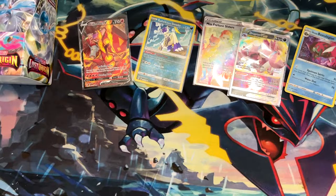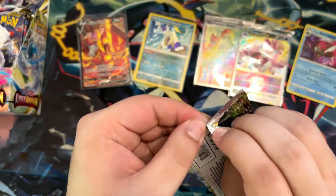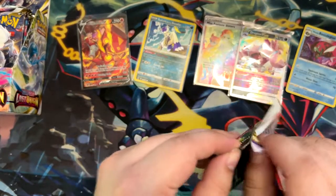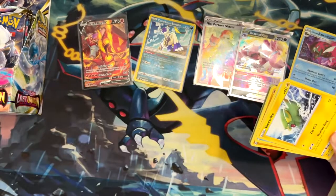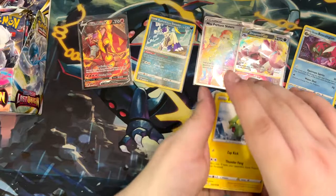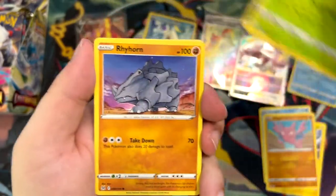So now we can pull some booster packs from the booster box over here and see what else we can get. I'm really hoping we get an alternate art. As I've said in the Lost Abyss opening, I would really love to get the Aerodactyl — that one would be sick. That's a really cool alternate art.